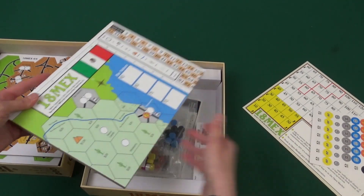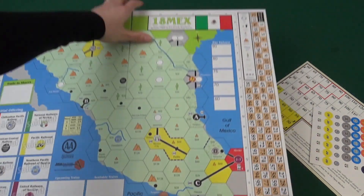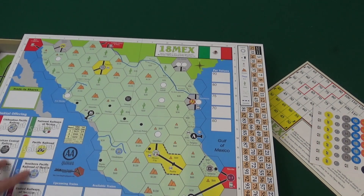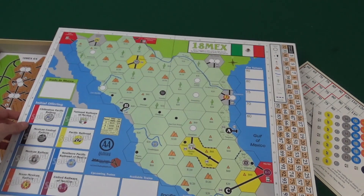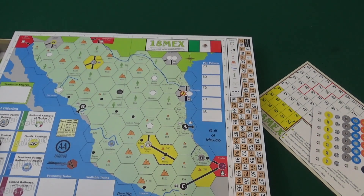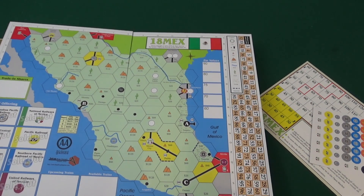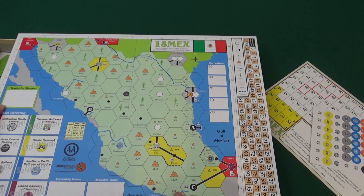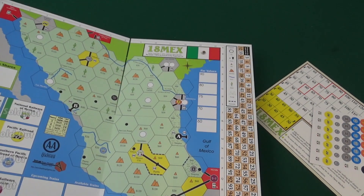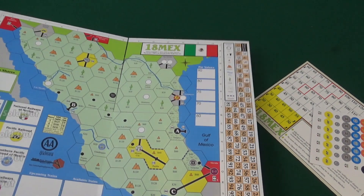And here's the board. It's a single-sided board, and here's Mexico. There's a spot for the shares and trade-in shares. There's also where you put how much the route is worth, or how much your company's paying out. Lots of mountains and cactuses. That's fun.